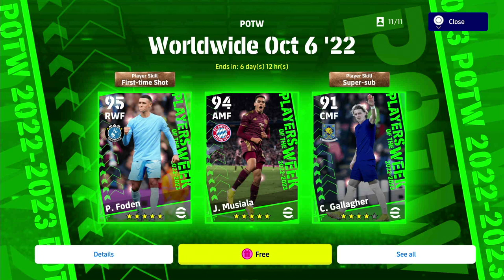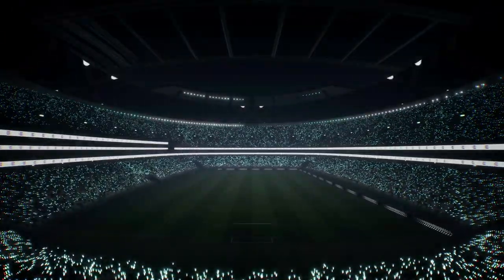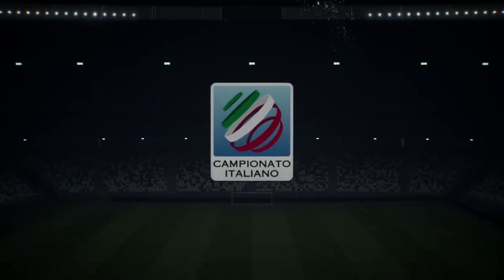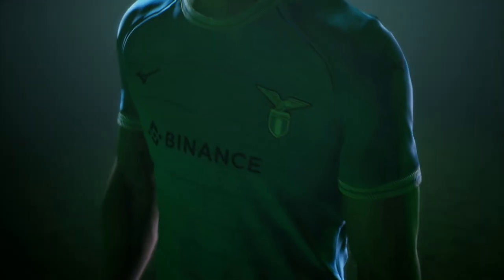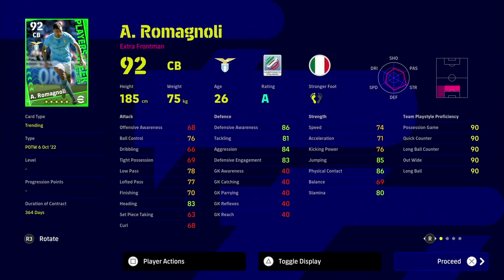We're going to spin this now and see who we get live. Hopefully we get Foden or Musiala - even though I have both of them - or Gallagher would be interesting. It's Italian league, it's five star... it's Romagnoli. Not a bad player - these are finished articles, you can't train them up, but he's not bad. Very strong defensive awareness, aerial superiority, blocker, interception, man marking, heading - he's a big strong guy. Let me know if this helped, and I'll talk to you in a bit, peace.